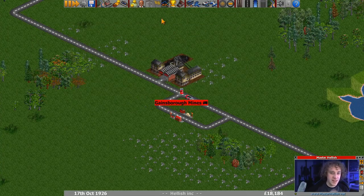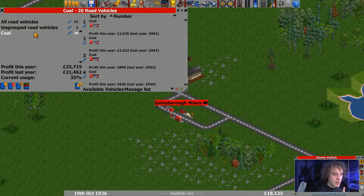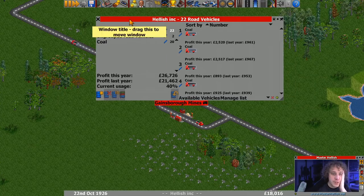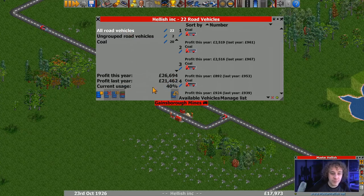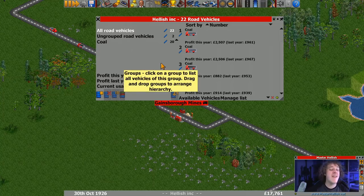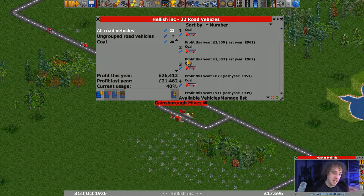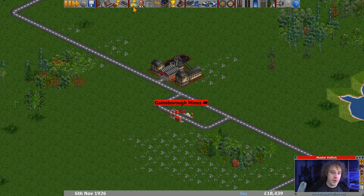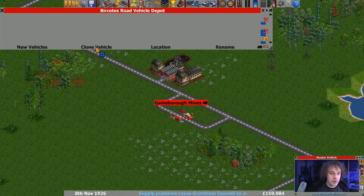Looking at the grouped profits - that's another reason to use groups. So all road vehicles: it gives you the profits and current usage at 40%. I think that's how much is loaded out of everything. With my trucks you're going to have at least half of them on their way back empty, so maximum in this situation is going to be 50% - so I'm happy with 40. For the coal group this is telling us the profit this year and last, and it's good. We've got demand, we're making profit, so we're going to get some loan out and throw some more vehicles down.